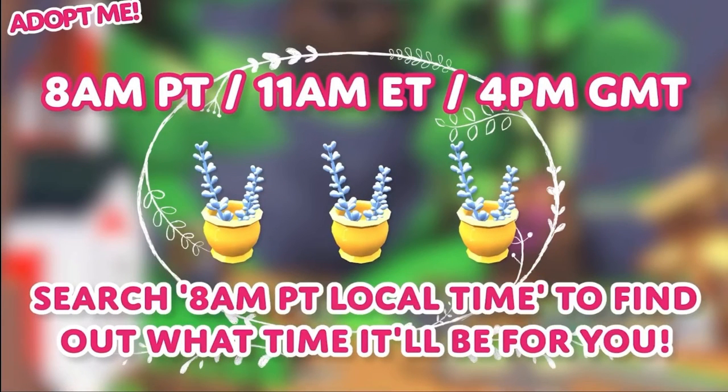All right, so it's 8 a.m. PT, which is somewhere, and then 11 a.m. ET, 4 p.m. GMT. Search '8 a.m. PT' on Safari or Google and it'll say your local time — I don't know, like 9 a.m. — that's what it is in your timezone. It already says 4 p.m. GMT, but yeah, search it and you will see it. You got the lavender right there.